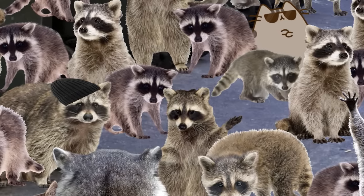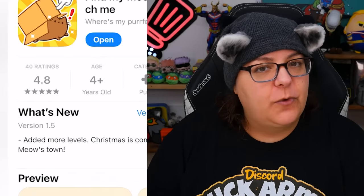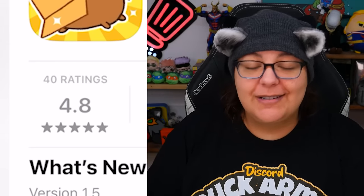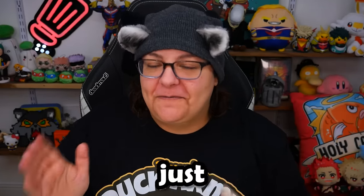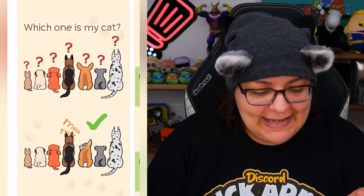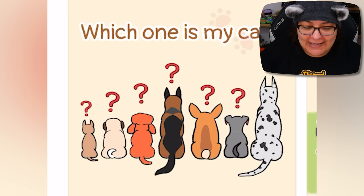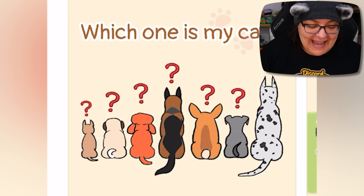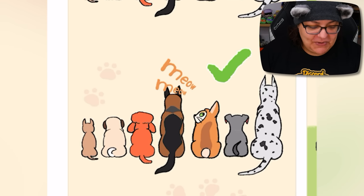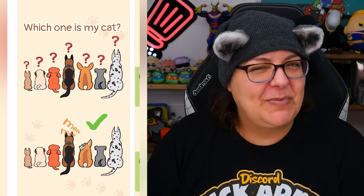Where's Pusheen? You can't even see Pusheen — look at this, all these raccoons and Pusheen is very hidden. But it doesn't seem like this game is very well known because there are only 40 ratings, despite the fact that it does have 4.8 stars. It could very well be just fake reviews. If we look at the pictures in the App Store, it says 'which one is my cat' on the top, and all we see is the back of dogs. It looks like the cat is hidden — at the bottom picture we see the cat with a hat.